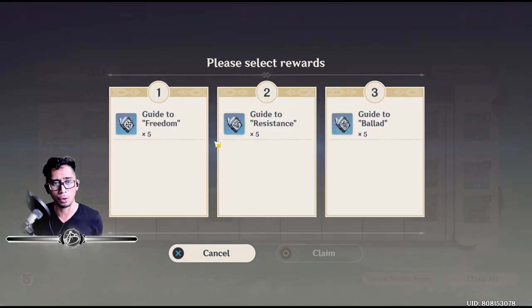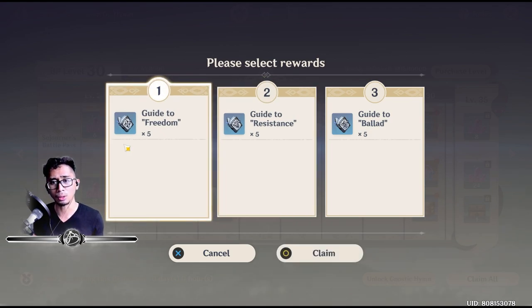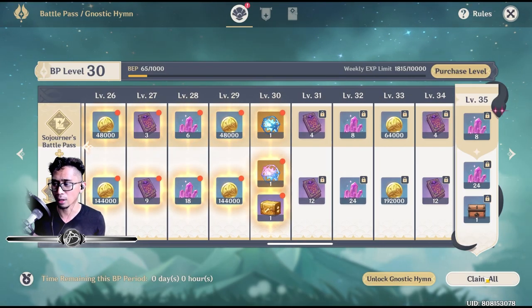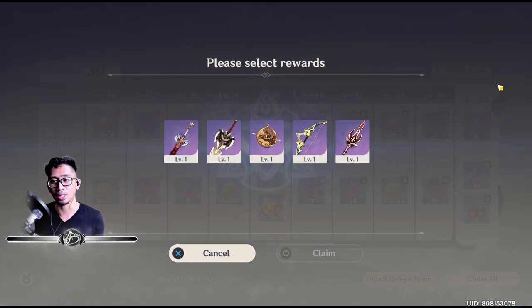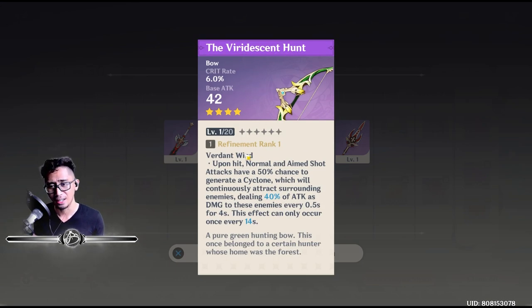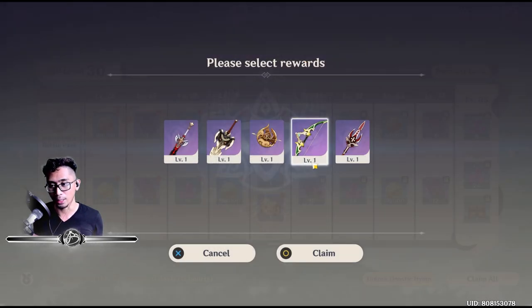Now when we hit 'Claim All' it asks us to select the big reward. Out of all the options I've confirmed to myself that I'm going to get the bow — I'll explain why in the next video. It's for Tartaglia. We're going for the Viridescent Hunt — refinement 1. I'm getting it because of the crit rate stat, which is great for a DPS character like Tartaglia, and the cyclone passive is beautiful in action.